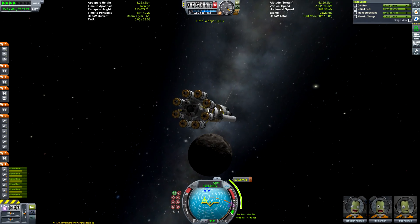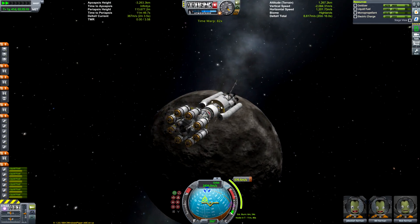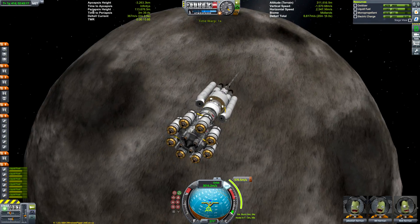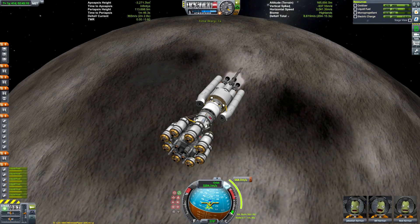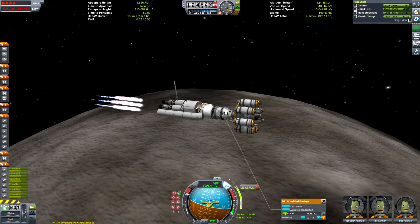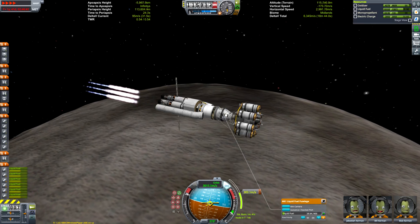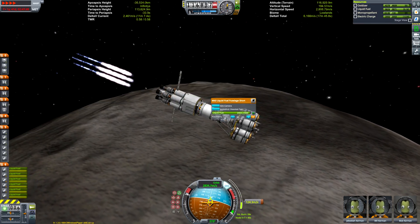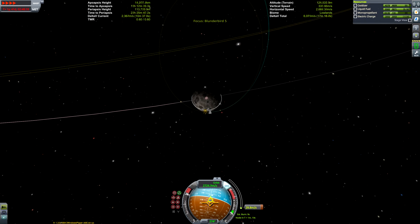We've entered Tylo's sphere of influence and we're time-warping down to periapsis. The burn will be fairly short — although it said six minutes, now that the physics engine has recalibrated to Tylo it's only going to take just over three minutes. As we shed fuel tanks it'll get faster and faster, and it'll be even quicker once we've actually dropped that massive Tylo lander.